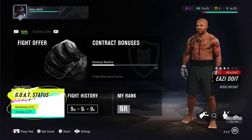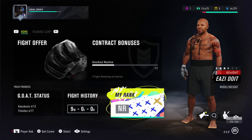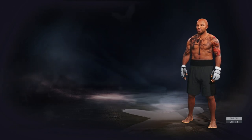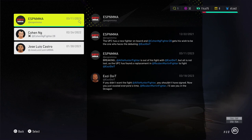With that said, we're going to go ahead and transition into our first fight. We're nine and oh, going for ten and oh — let's see if we can do work. We're still not ranked, still in the lower tiers of the UFC, but we're gonna get there. Then a notification: Alfie Hunter is injured and out — we've got a replacement, Reuben Martin, if we want to keep the spot. Of course we're gonna fight Reuben.